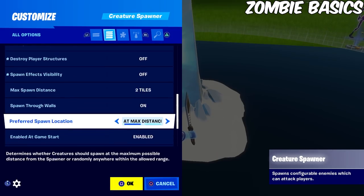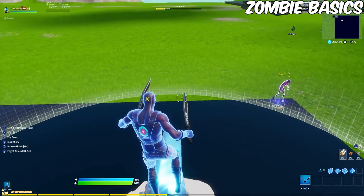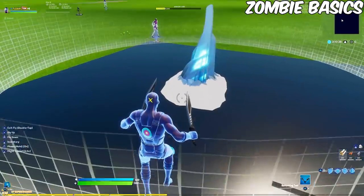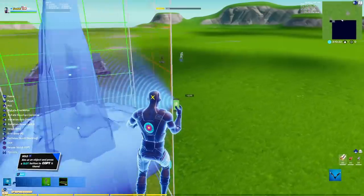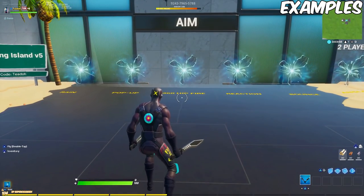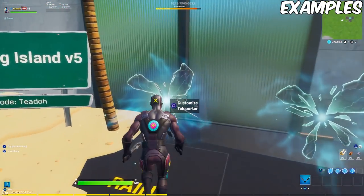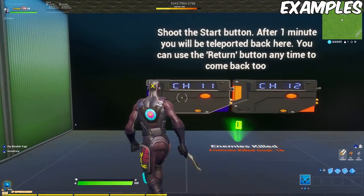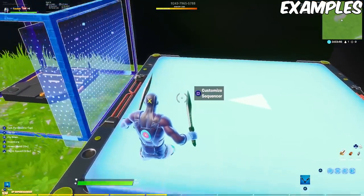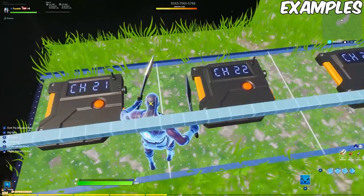In the creature spawner, set it to fiend — I like to set the spawner type to ice, it just looks nicer. Make sure number of creatures is set to one. Wave timer is fine at three. Set activation range to wherever you're standing so it activates. Set despawn range really high so it doesn't despawn on you. Make sure it's not an invincible spawner. For a randomized spawn, set preferred spawn location to random and it'll spawn randomly in any one of the tiles. Now let's hop into Train Island V5 to give you some inspiration on how to use zombies.